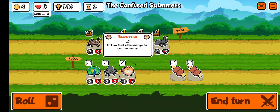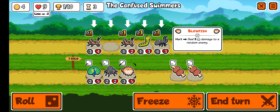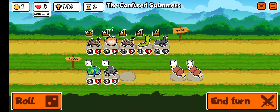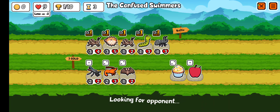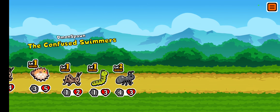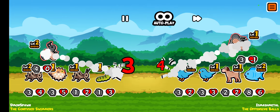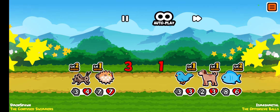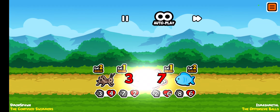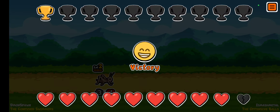I think we're going to upgrade the cricket. And we got a blowfish. Should we buy the blowfish or the peacock? I think the blowfish — it's pretty good. We're going to roll. I'm feeling pretty great about what we've got so far. We're fighting the offensive balls. Looking pretty good. Our blowfish is going to get hit and deal two damage. We win, no problem.